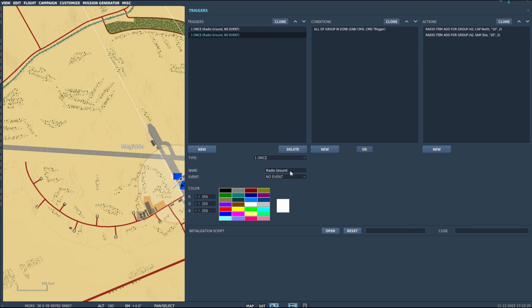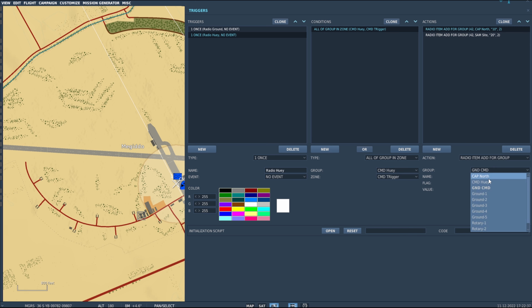I'm going to clone that trigger and call it 'Radio Huey'. I'll clean it up so it references the Huey — change the unit to Command Huey and update the group references to Huey. Same deal: the Huey now has the same radio menu items when it spawns inside that trigger zone. The 'or' function doesn't work reliably for me, so I just create two separate triggers to avoid confusion.